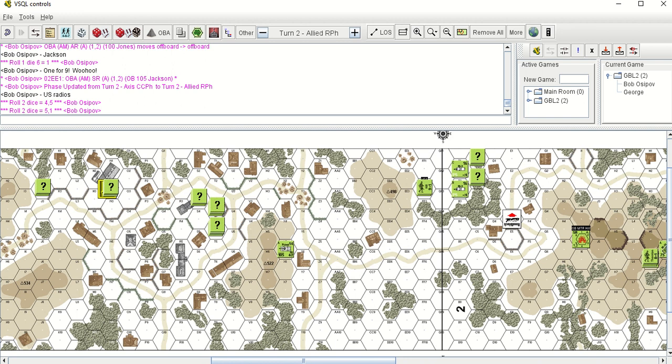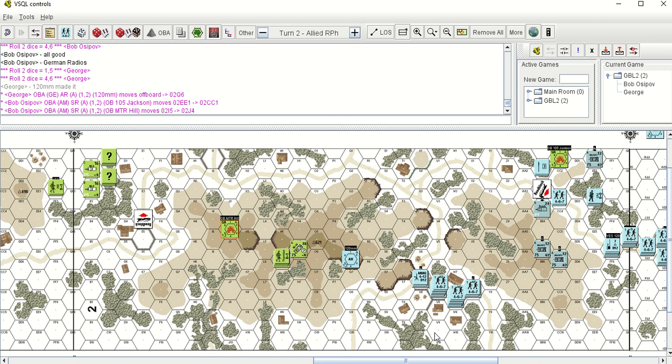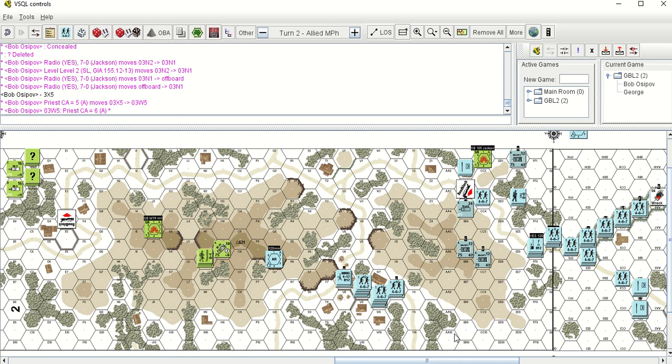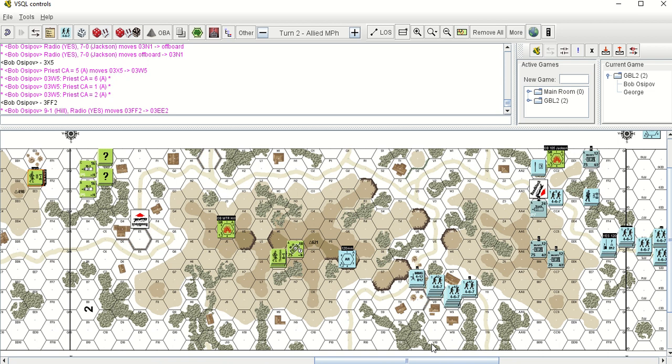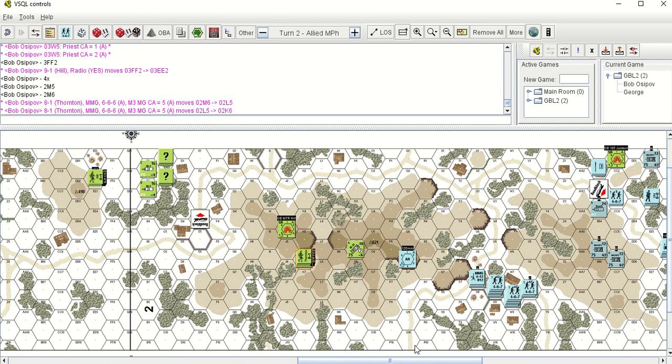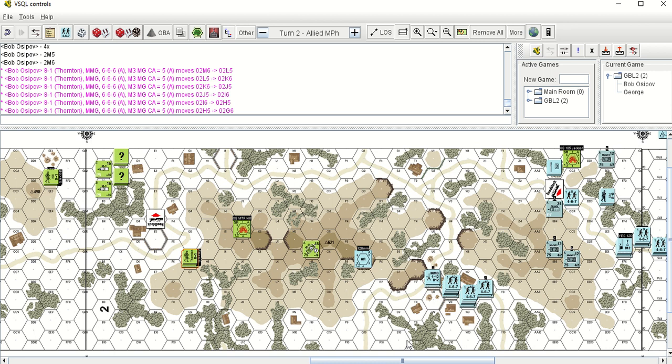German radios are checking. He's actually putting an artillery request down. Allied movement phase — that's where I moved him to a better position in the church. Two-eight-one Thornton is retreating from his original spot. I had him out there to try and spot for artillery, but I realized it just wasn't going to work out, so I retreated him to find someplace else. I moved a half track up there, picked him up and got him out of there — I set a half track up next to him to get him out of there, since I knew he wasn't going to be there very long.